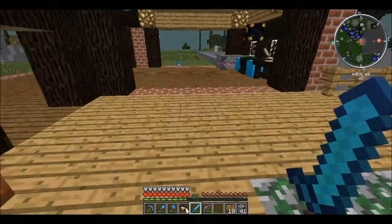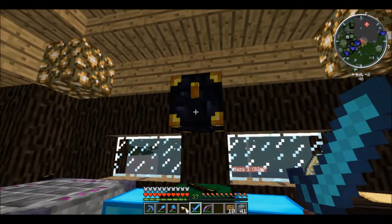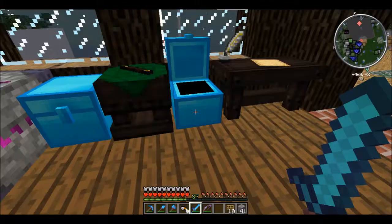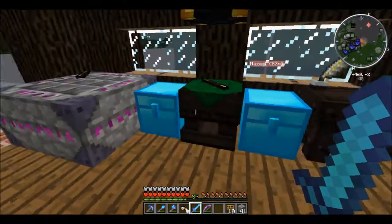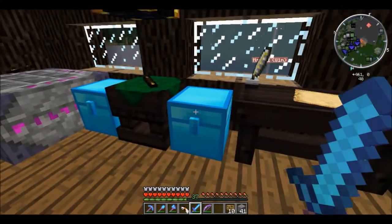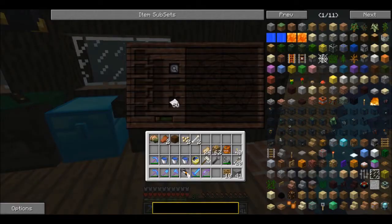Let me show you our Thaumcraft — I've been bringing it up. I made an ender chest with a different color over at the base so I can just throw things in it and then transfer it to a crate. That last thing we were working on ended up being one of the main things, so we can start working on the wands.